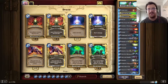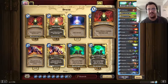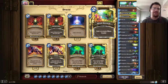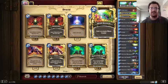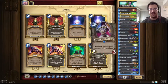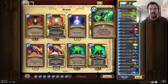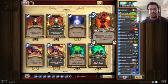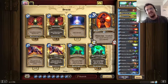The deck handles like your basic ramp druid. You've got two Innervates and two Wild Growths to help you accelerate and get your big minions on the board faster. That's really important in this deck because we do not have a lot of early game. You've got a couple of Wraths, a Sunfury Protector, and a Druid of the Flame to deal with the early game.